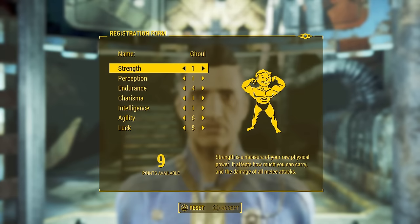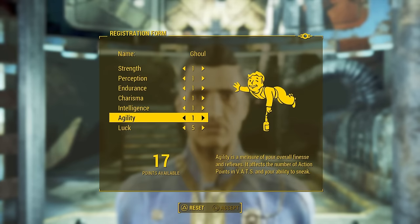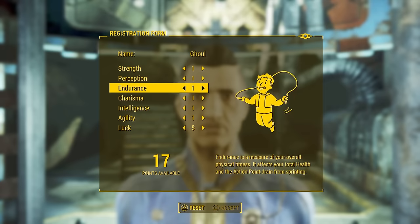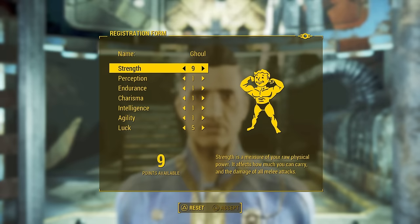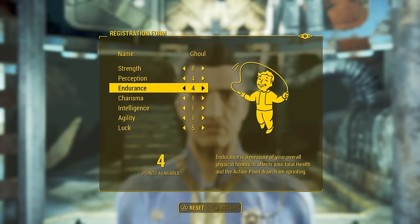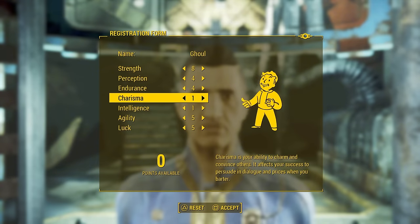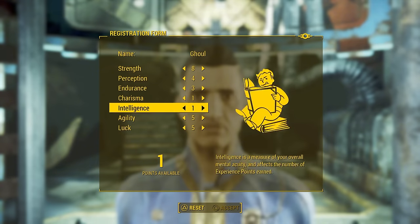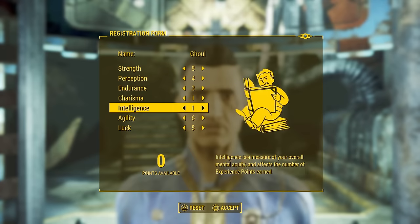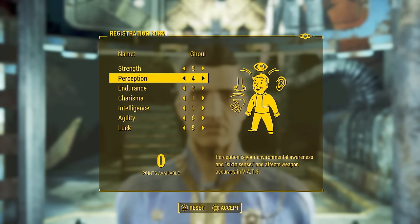For my SPECIALs, I made sure to focus on Strength so that I could get better melee damage, as well as putting a few points in Perception and Endurance to boost my armor resistances. The rest of my points went to Agility and Luck — Agility for perks like Moving Target and Blitz, and Luck so I could get the Idiot Savant perk. Despite the fact I could use guns this playthrough, I never put any points into Gun Nut, meaning I was using base level mods the entire playthrough, but that didn't get in the way too much as I ended up using melee weapons for most of the run.